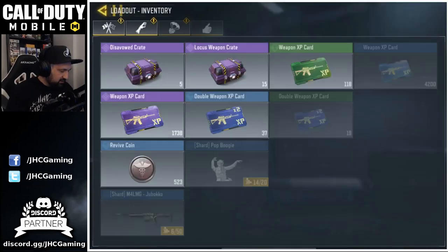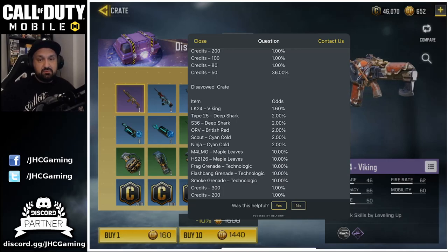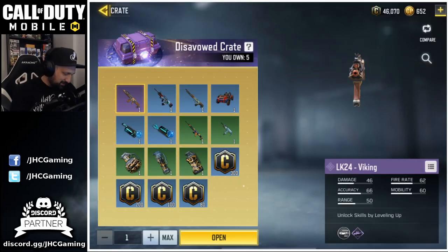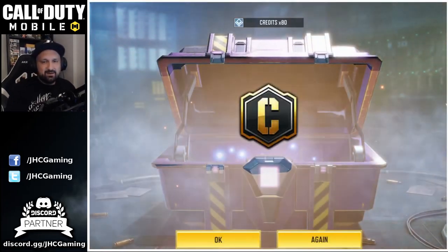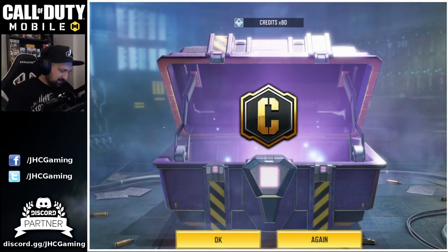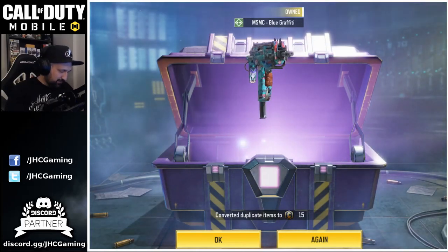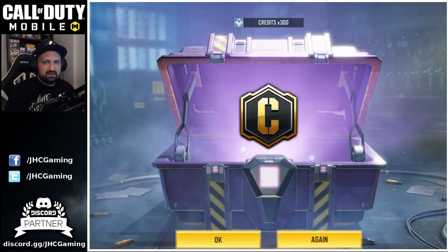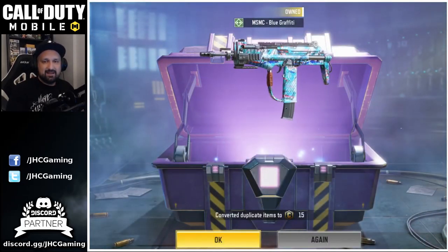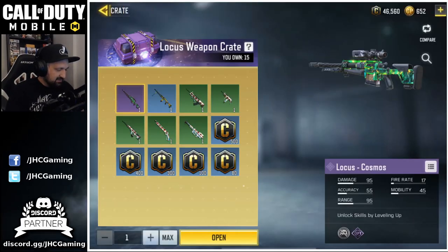The LK24 drop was 1.6 percent chance — alright! Let's keep going guys, we got more crates to open, five more Disavowed. I'm so hyped right now. 80 credits, 80 credits again. The MSMC Blue Graffiti — is that the last one? Oh, 300 credits, that's a lot. And a Blue Graffiti again. That's it.